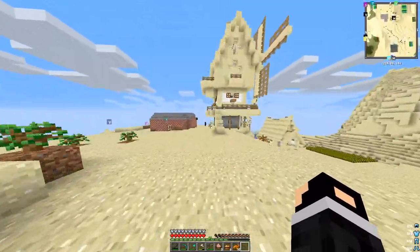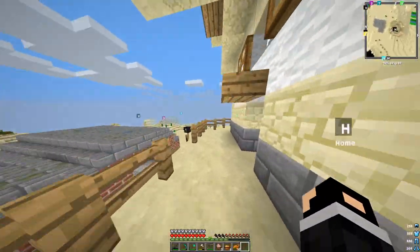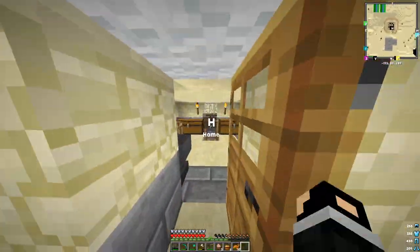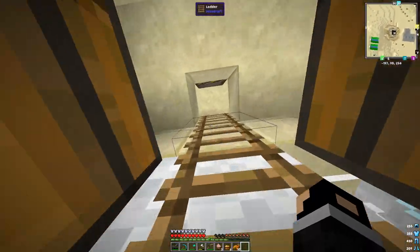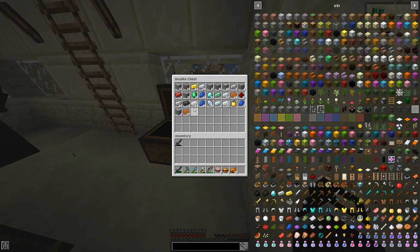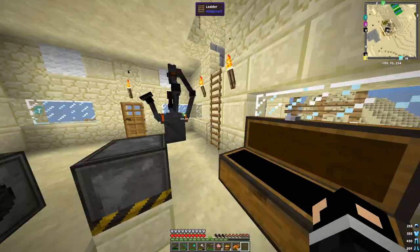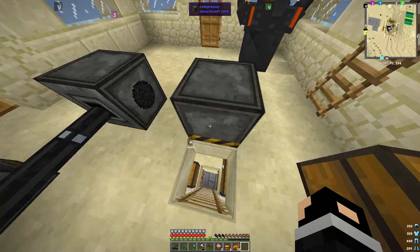Today we're going to do something really cool. I realized I can do something insanely amazing. By the way, up here I just did something different — I have a double chest of all the stuff I'm going to need for ores and going to the moon and stuff. But first I'm going to need one diamond for what I'm about to do.